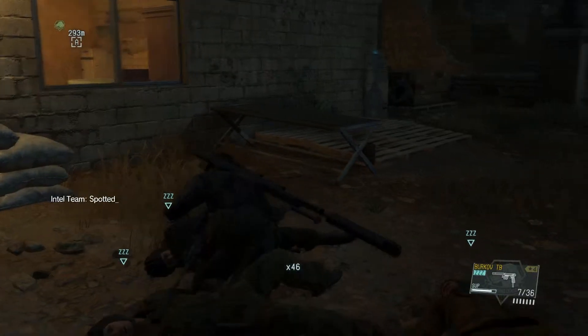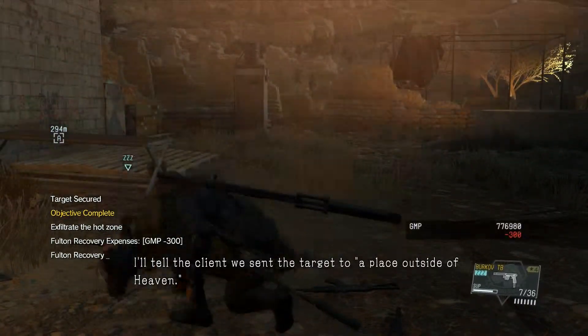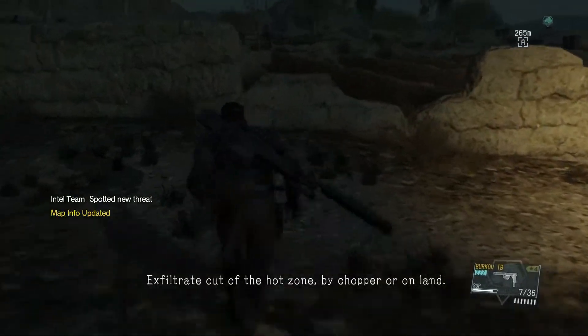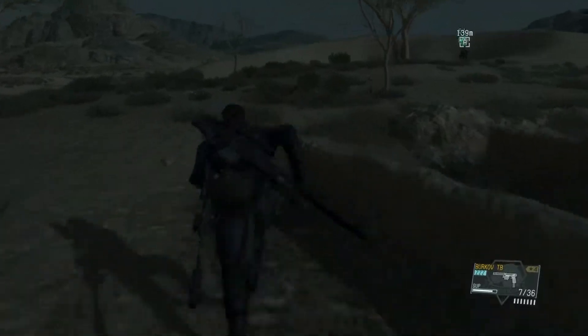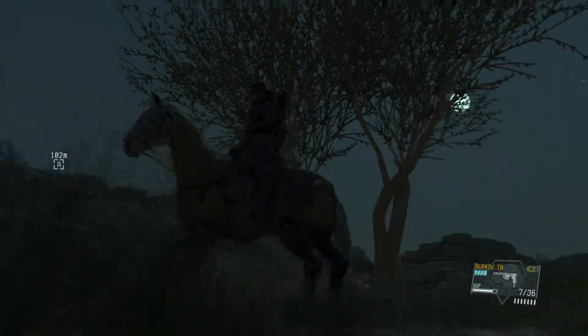I'll grab these guys too, just because I can always use some S-rank soldiers — they're pretty high up there. Then you can pretty much just book it out of there. If you can't snipe them, you can always just run in there and take them out. I'm going to call D-Horse — watch out for the mines. Take off on D-Horse and see where we've got to go to extract from the area.